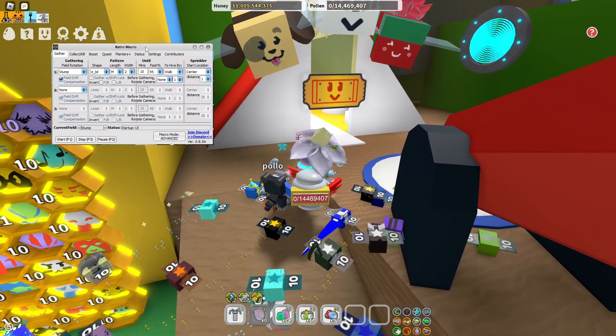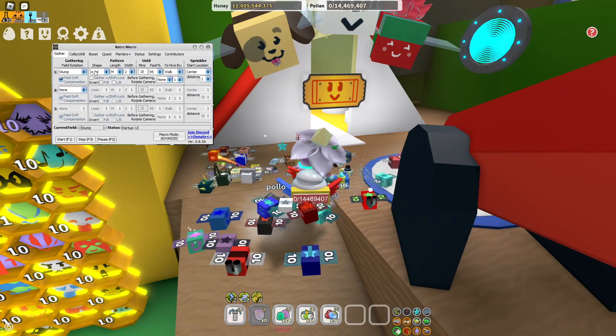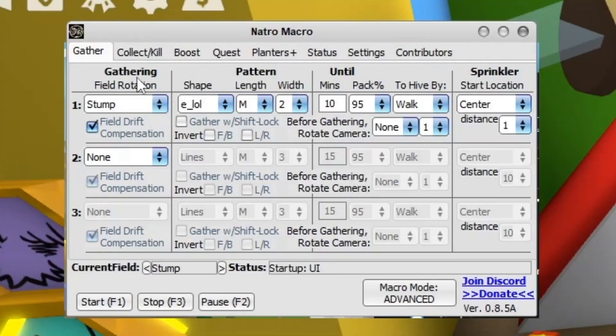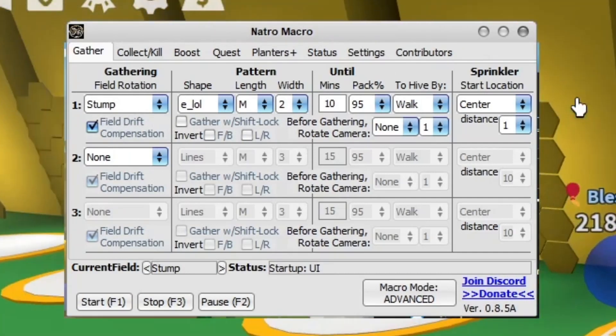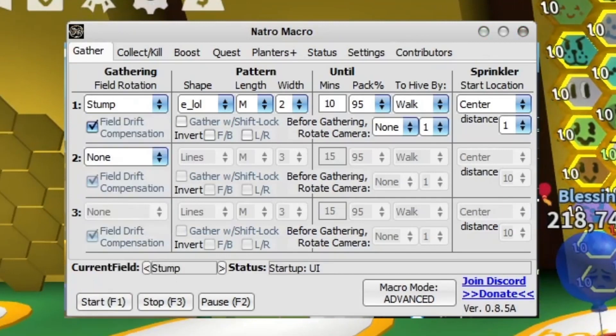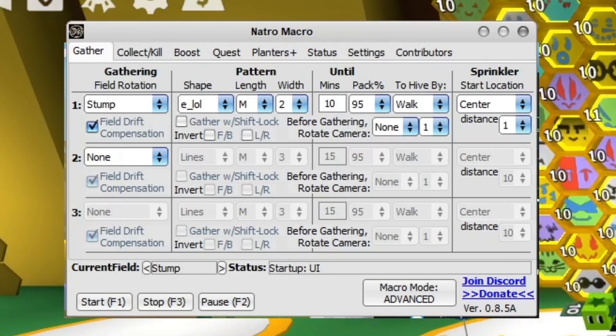This macro is my favourite - I've used a few macros and this one's a lot better because it's very specified for this game. We've got gathering, pattern until, sprinkler, all this stuff. You will need to adjust this for yourself - whatever field you want to go into, like Stump for example. You can also set a gathering field rotation, though I'm personally not doing that and don't think it's a great idea.